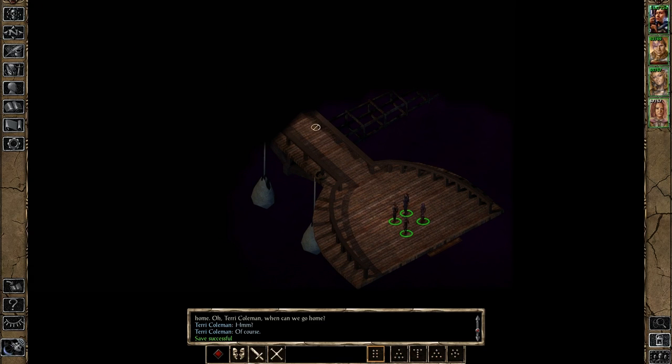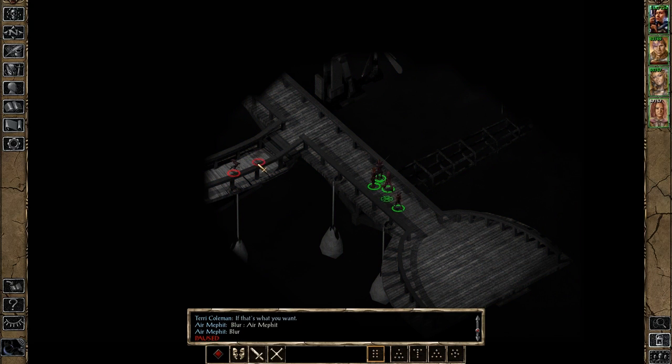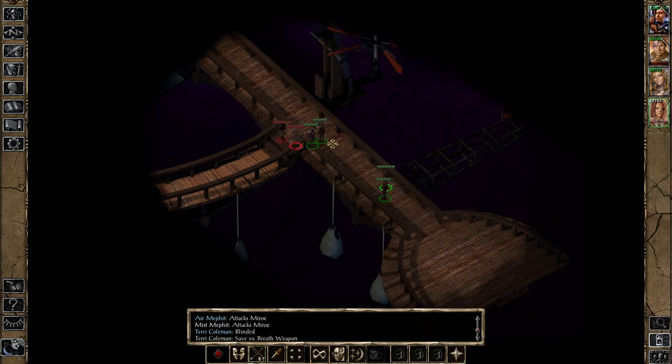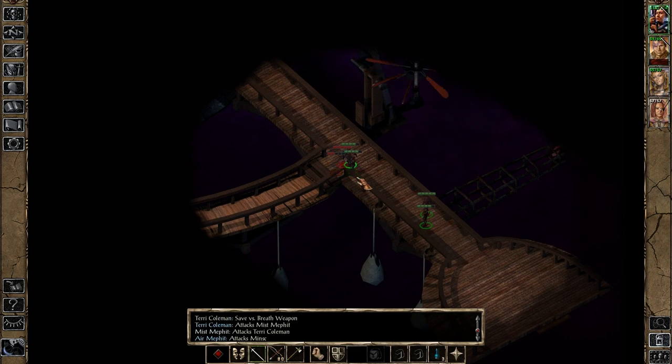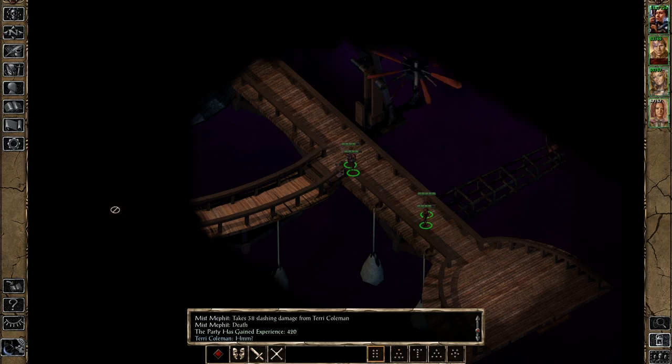There are going to be enemies — not surprisingly, an air mephit and a mist mephit. We can deal with these just fine. I think some arrows are all we need — this should be fun! That's a hit! And that's some cold magic! We just need a few more hits. There's one taken care of! And there's the other taken care of! Let's keep moving!